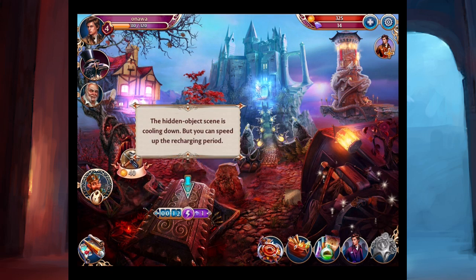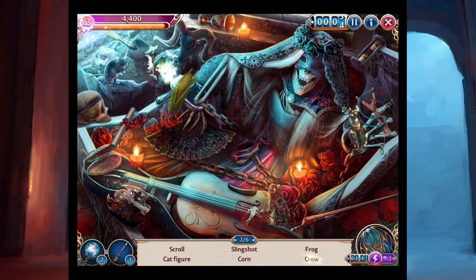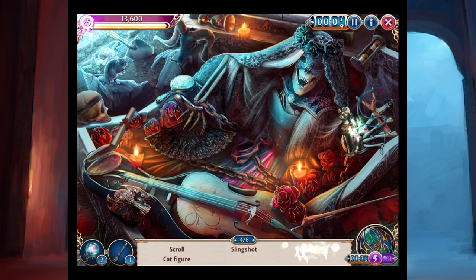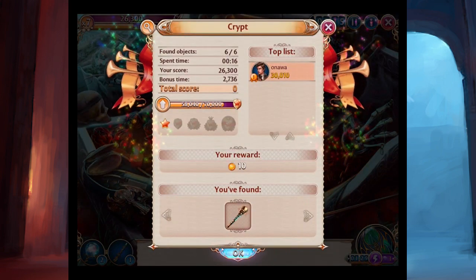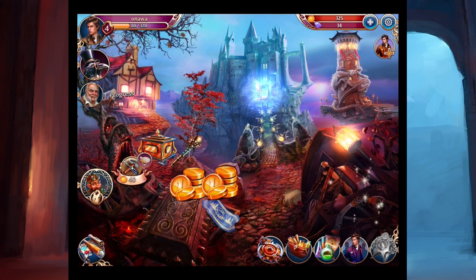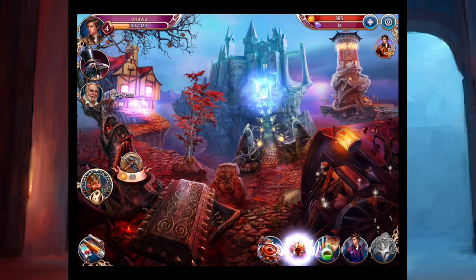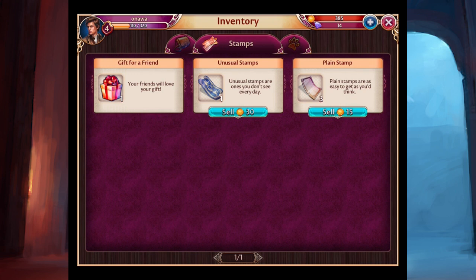Back in here — oh, this is cooling down, but you can speed up the recharging period. It's almost done so we'll just let it chill out. Some areas have a cooling down time. It's ready. Sometimes I'm not ready for this thing. Corn? We should talk about all these objects being here and how weird that is — as soon as I find the scroll. In most hidden object games you go, how in the heck did all that stuff arrive there? And some of it is food, so it's perishable — it should be gone. We got stamps — an unusual one. Let's look at it. You can sell stuff, but why? I got an unusual stamp, so I'm pretty happy.